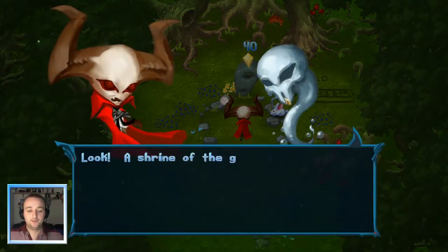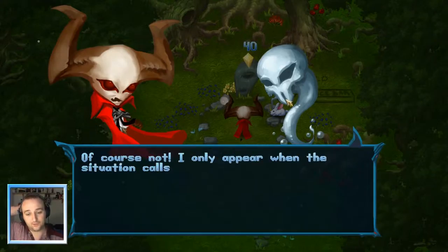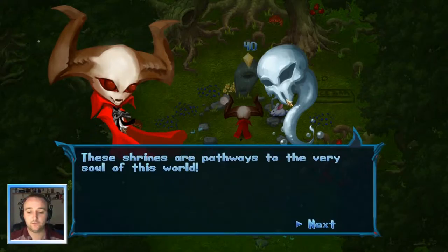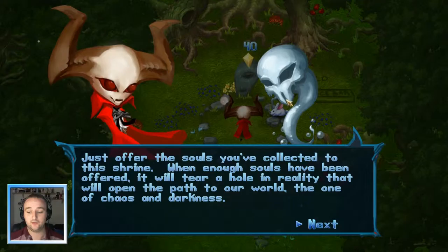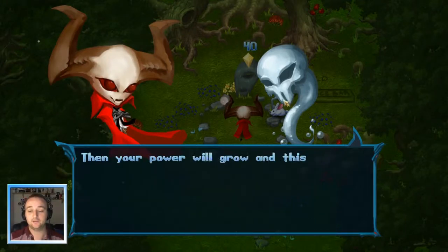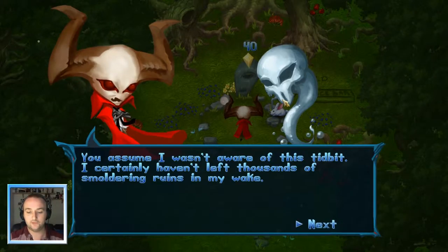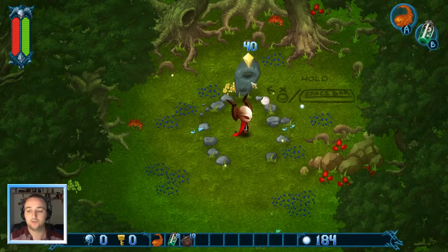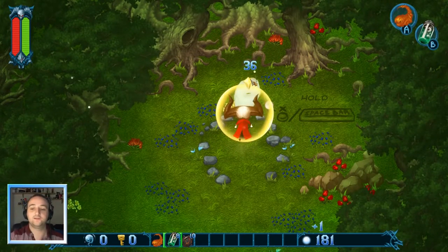Oh, here we go. Look, a shrine of the goddess! These shrines are a pathway to the very soul of the world. Just offer the souls you've collected to the shrine. When enough souls have been offered, it will tear a hole in reality that will open a path through our next world. Then your power will grow, and this world will slip further into ruin's grasp. I have to have 40 to pass - I've got 184, good. Hold the base... I said it right there!